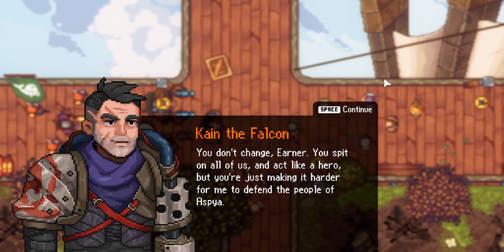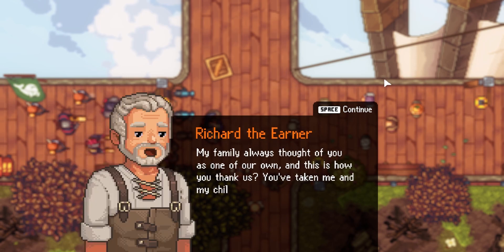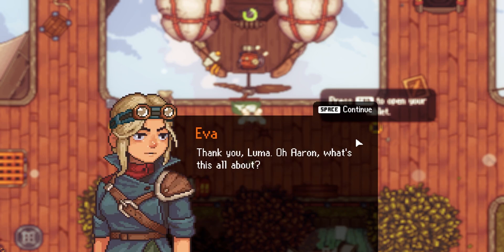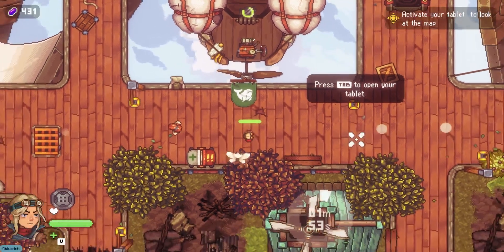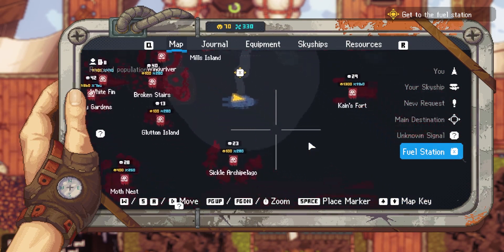In a somewhat expected turn of events, this guy Kane turns out to be a bit of a jerk. He wants to control the colonies while he deals with the Swarm, but for some, like Eva and her father Richard, that just doesn't sit well with them. From this point, you're off to follow the main story quest or explore whichever Skylands you please. There is a handy map with objective markers that you can choose, and some unknown signals to explore too.